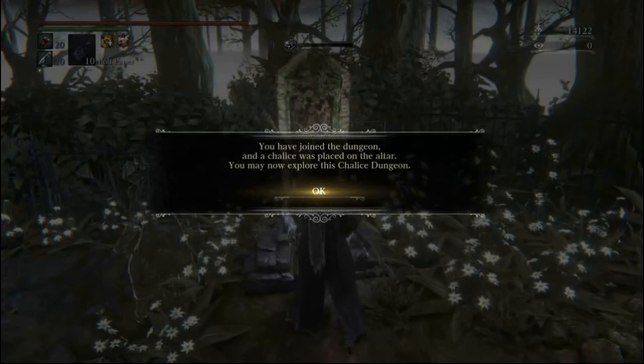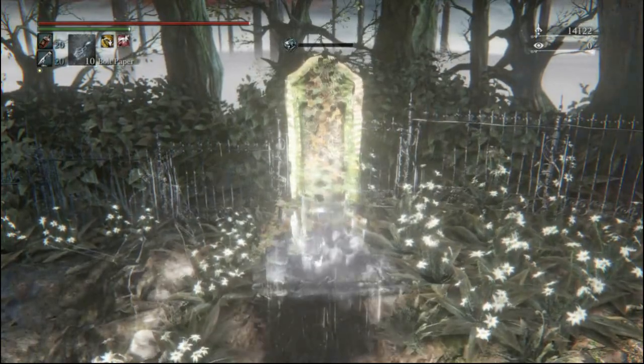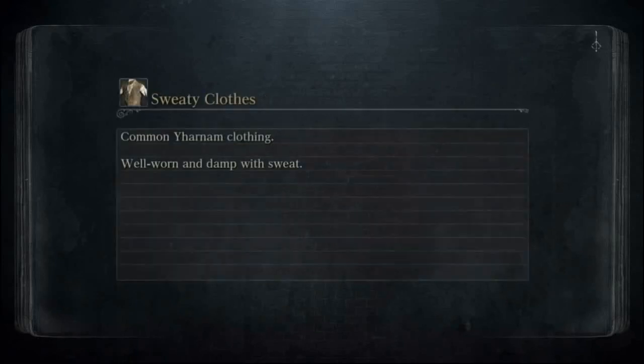Unfortunately, you can't just infinitely go in and out. You have to remove the chalice, put the same code in again to create a new dungeon. But it doesn't take that long. I've recorded from the time I load into the dream after completing a cycle, back to loading, getting the Great One's Wisdom, and getting out and loading into the dream again. My quickest time was 2 minutes and 55 seconds. So that's 2 minutes and 55 seconds per 2 insight. If you do the math — 3 minutes times 15 tries — that's how long it takes, because you need 15 Great One's Wisdoms to get 30 insight to buy a chunk.